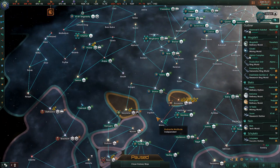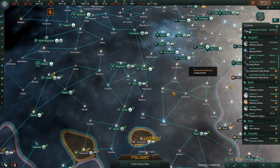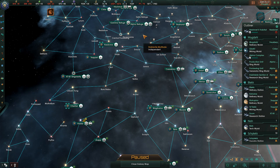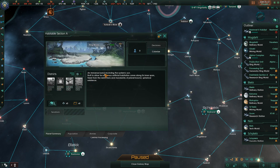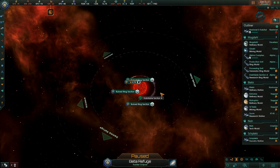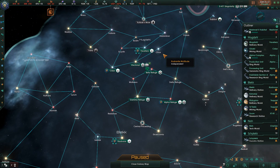I'd like to check our ring worlds - they were up in this region. We also have a ring world section that is habitable here. I'll remember that and deal with it when we're doing our colonization portion. We're not currently working on any megastructure, so I think we will start working on that ruined ring section.